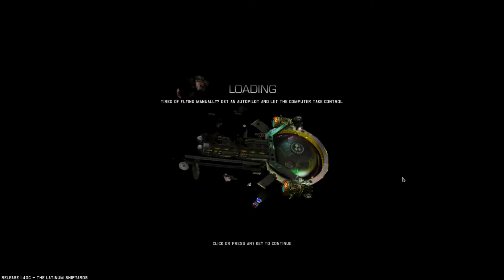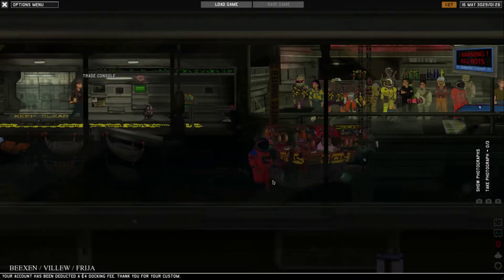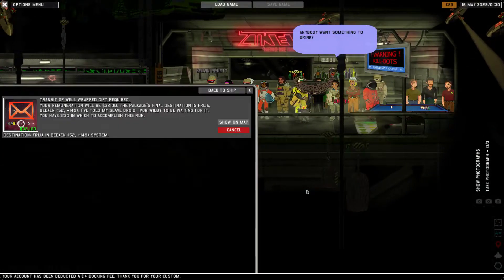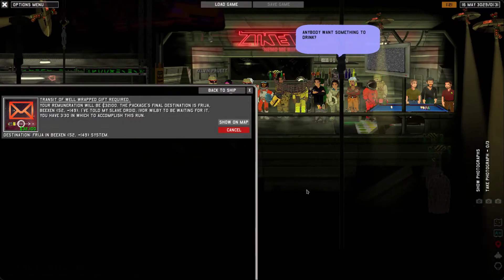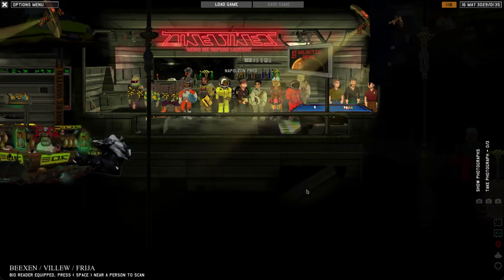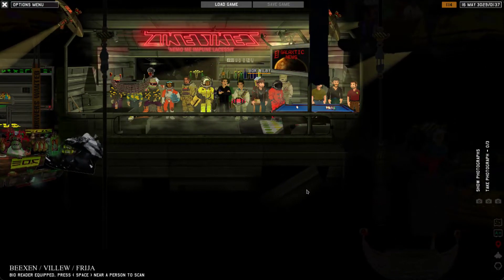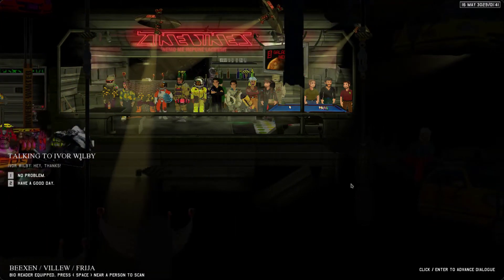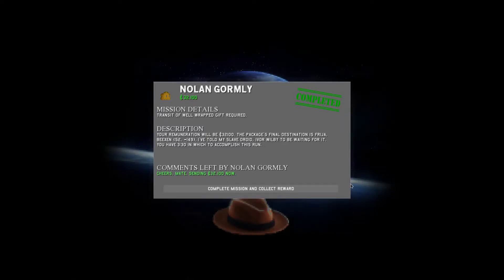Hello — get an autopilot, let the computer take control. You know, if that's actually an option, that's not so bad. So we're looking for a slave droid named Eivor. There it is — you do not look like a slave droid, that's disturbing. Hey, thanks. A prob — okay, yeah there we go. All done. Now we need to complete the mission.